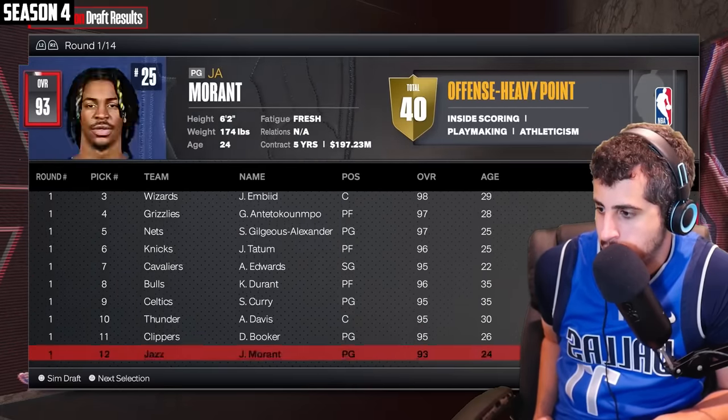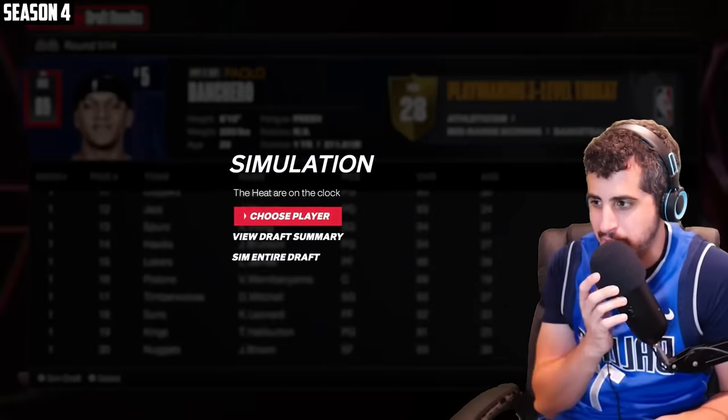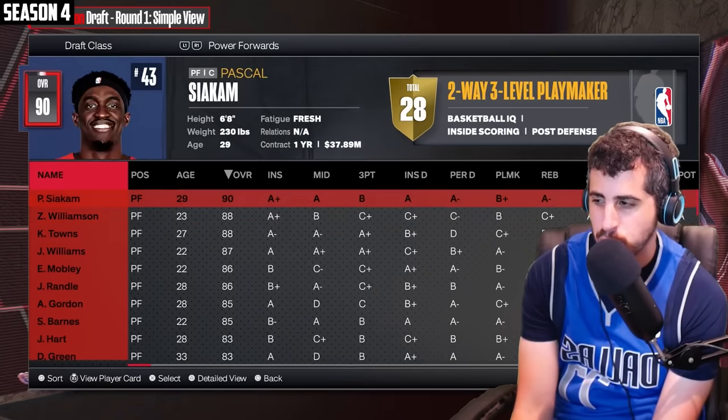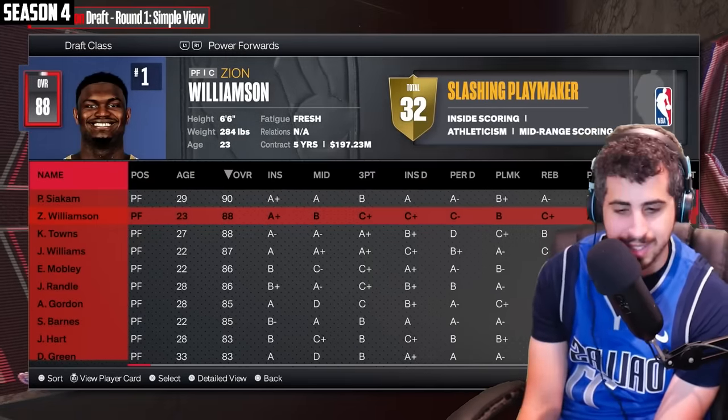We're not in the top 10 yet again. We have the 21st pick. How am I possibly going to build a team to win a championship here? Honestly, I think Zion's our best bet — he feels like the most 2K cheese guy. So I'm going to take Zion and just play it out. I'll pair him with Bam because I'm a Heat fan.